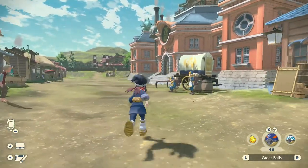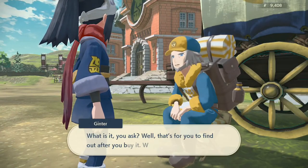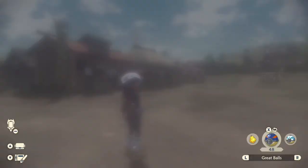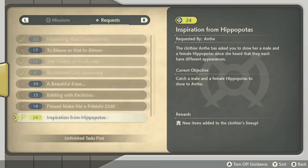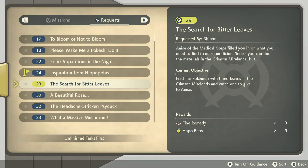I do need more Hippopotas for that quest. Gather the Wisps, Pokeshi Doll, and Bitter Leaves. On the Pokemon with three leaves! I don't know what you mean. Completed Pokedex entry for Roselia, so I need the full research. Gather information in Jubilife Village about medicine.